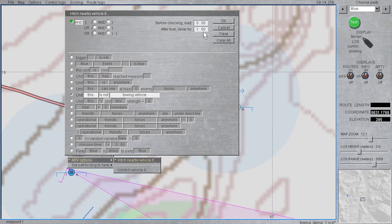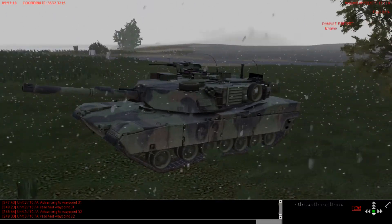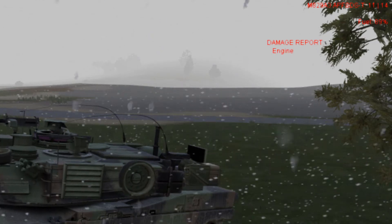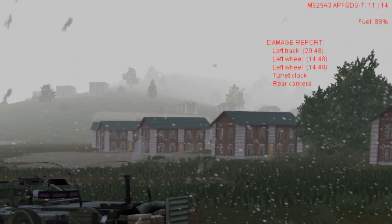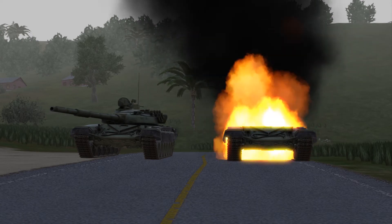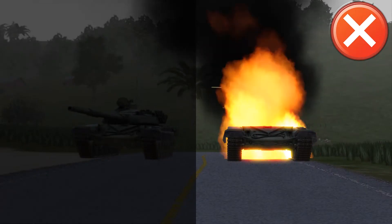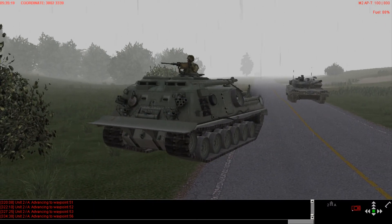It is important to note that the ARV under such commands will only hitch automatically to vehicles that are unable to move, such as those with tread or engine damage, or are destroyed. In the case of two vehicles with disabled status within the 250-meter radius, the ARV will default to the nearest one. If there is a destroyed tank nearby an immobilized one, the ARV will favor the immobilized, alive tank over the dead one. In the case of two destroyed tanks, the ARV will favor the nearest one to the hitch point.